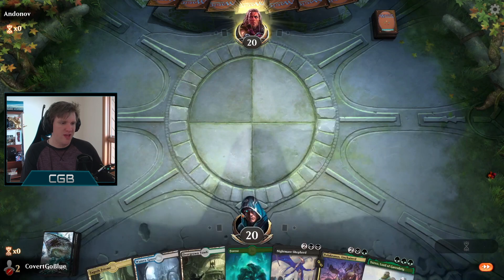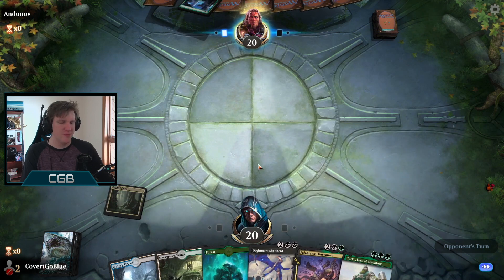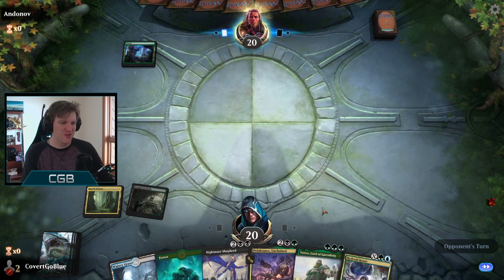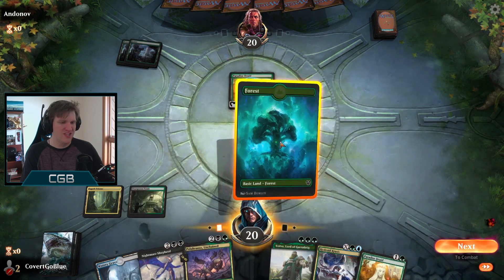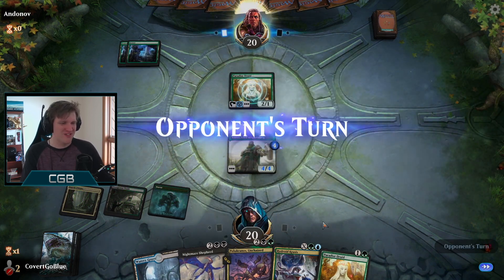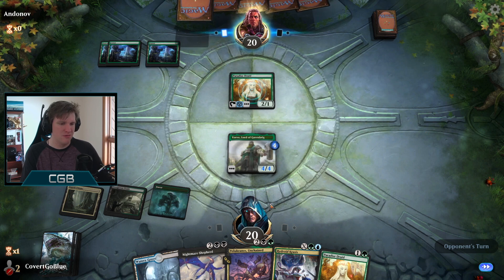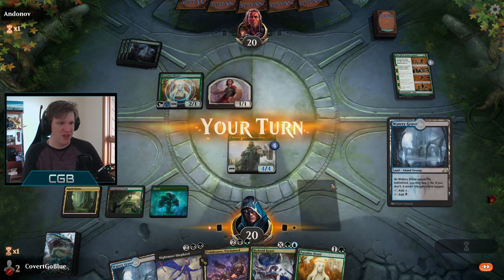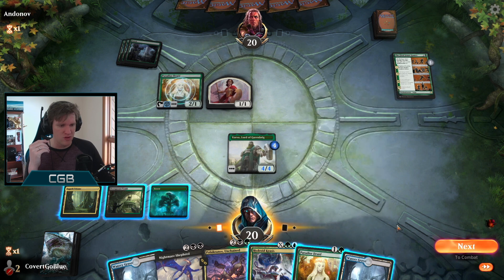We have a Yorvo on the play so I think I can hang on to this hand - whereas normally I'd mulligan that on the draw as being too slow. Got to make sure we play all the green sources. Our opponent has the card we want most in the world - but now it's too late, thank you. Let's start playing the monsters, give them the monster plan, see how they handle it. First our own games - that's a pile of value for our opponent, they get to put counters on the Druid then draw a bunch of cards.